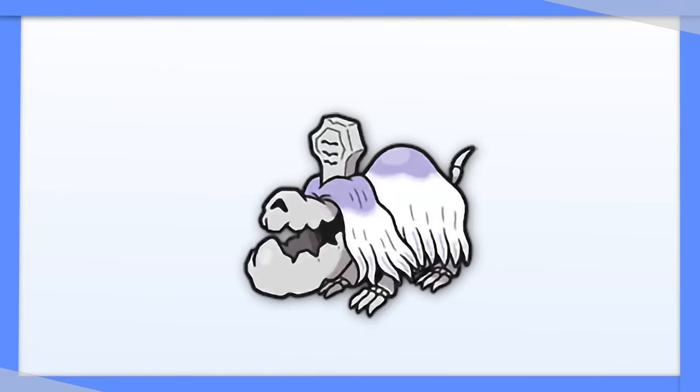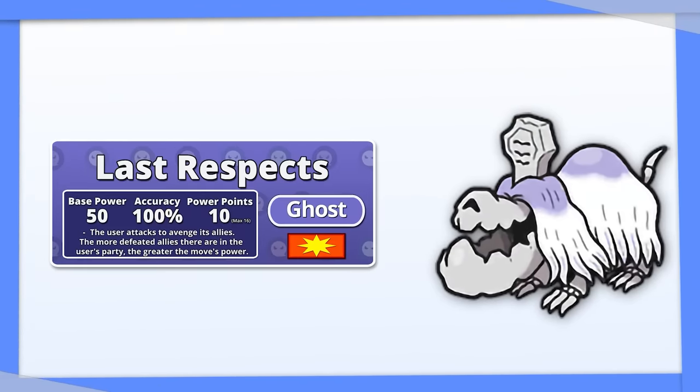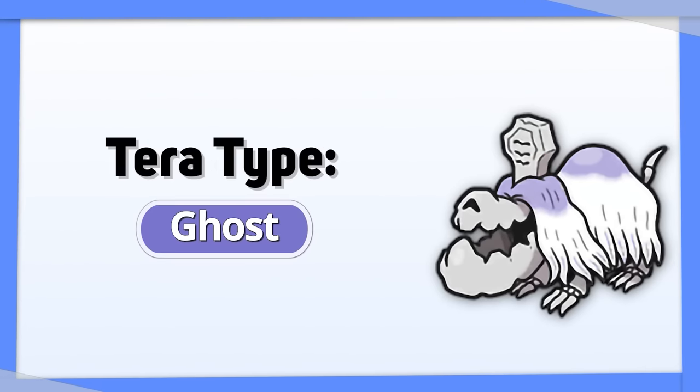Houndstone is actually pretty amazing. With its move Last Respects, it can get 50 more damage added onto it with every fainted ally. Boost its damage further with Tera Ghost and go to town.